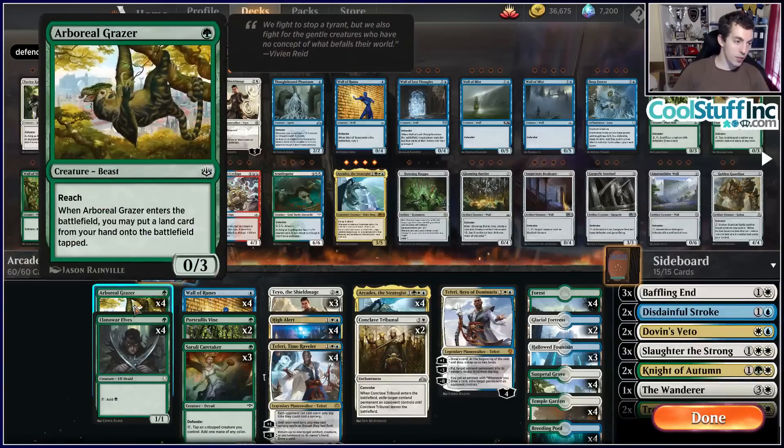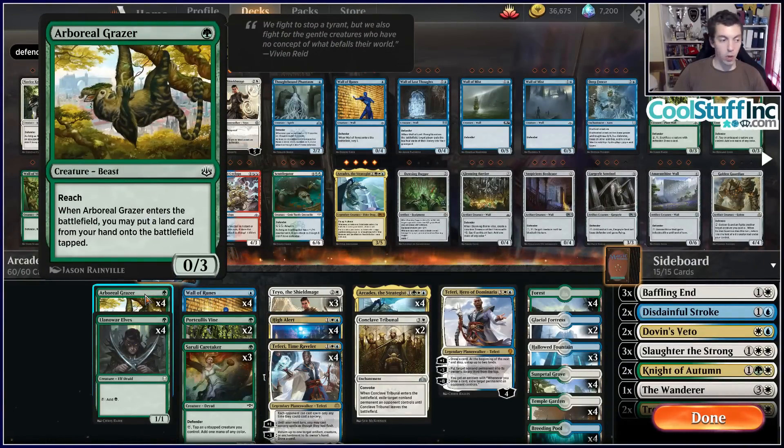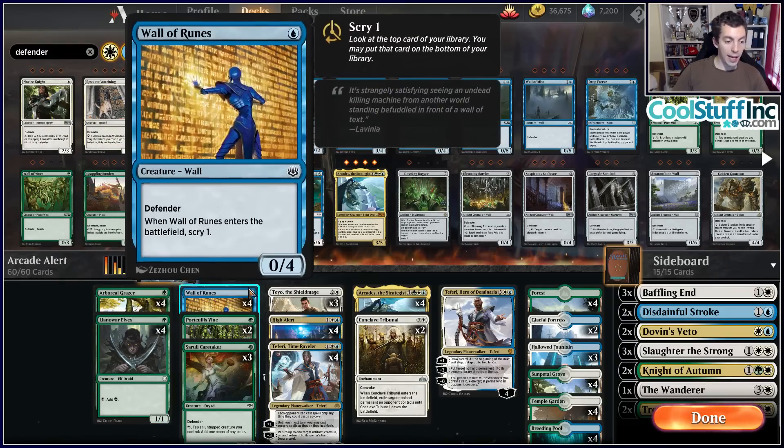Then you have Arboreal Grazer, who for some reason is not a Defender, but it's still really, really good. We're definitely going to want him to go one to three on mana ramp and cast our cards earlier. It does not work with Arcades since it's not a Defender, but it does work with High Alert. The fact that it's able to ramp us as well as it works with half of our engine makes Arboreal Grazer pretty reasonable. It also blocks well — blocks Thief of Sanity and bears.